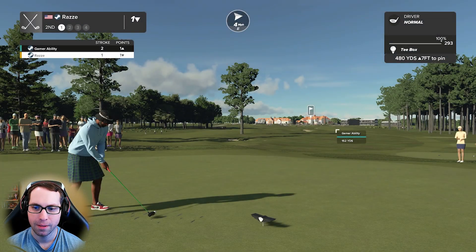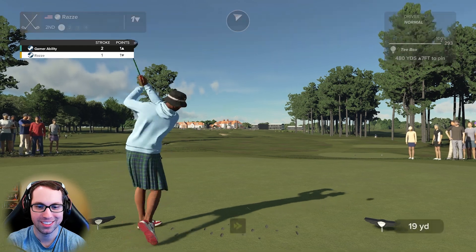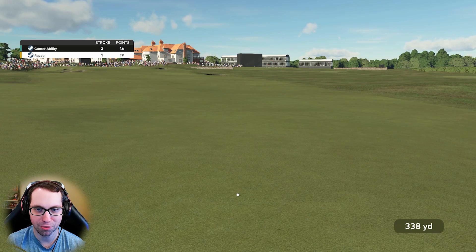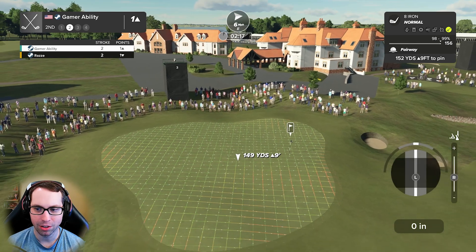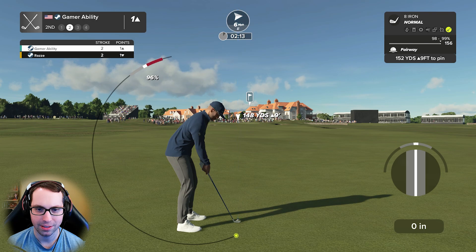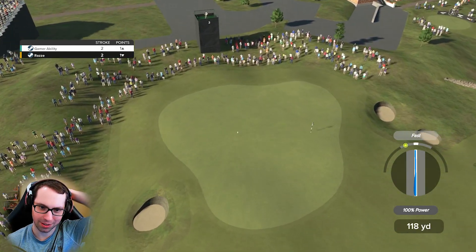If you're new here to Gamer Ability 2 be sure you check out my main channel as well — a lot of sports related gaming content. Career mode series, course showcases, you name it. Beautiful shot. Here's our second shot on hole number two, I'm going to do 8 iron, loft and backspin, hit it right into that slope, see if we can stick it. Fasted it — I felt that one right away, the door's open for our opponent.